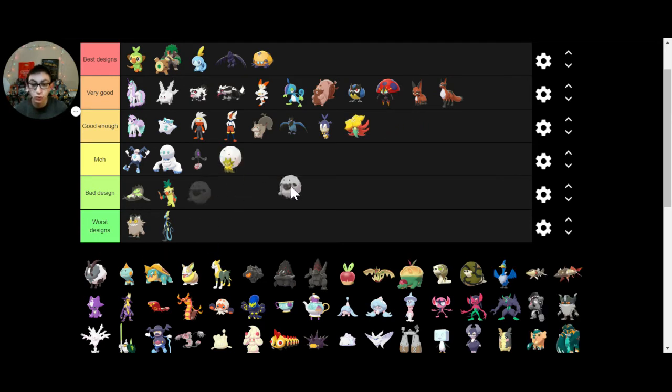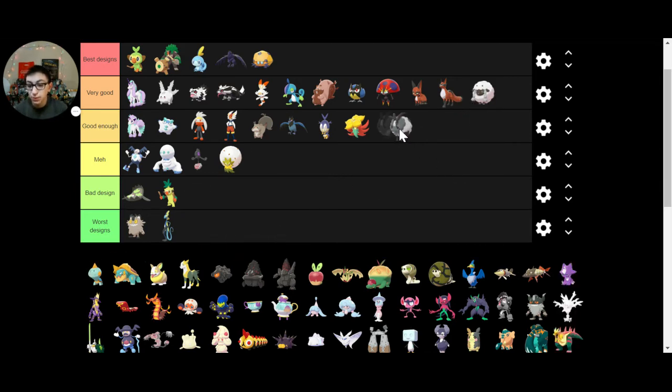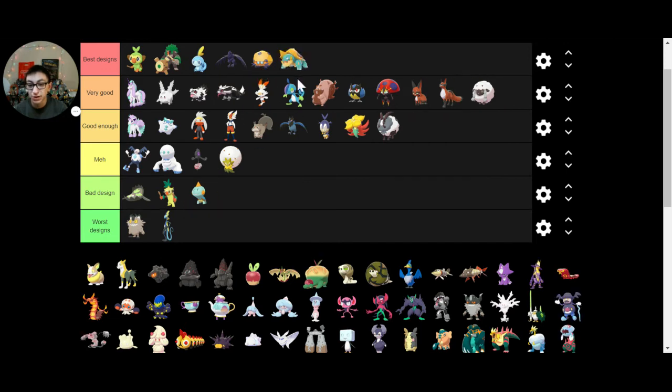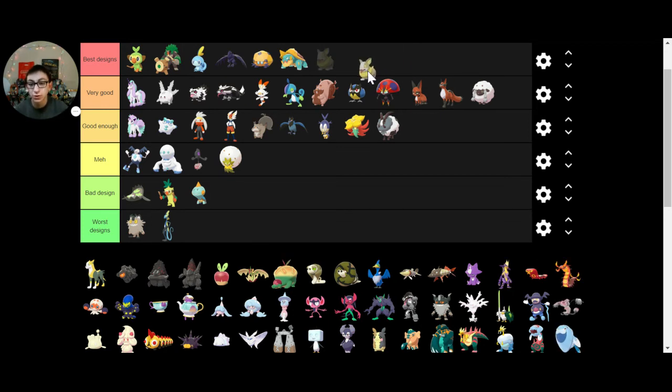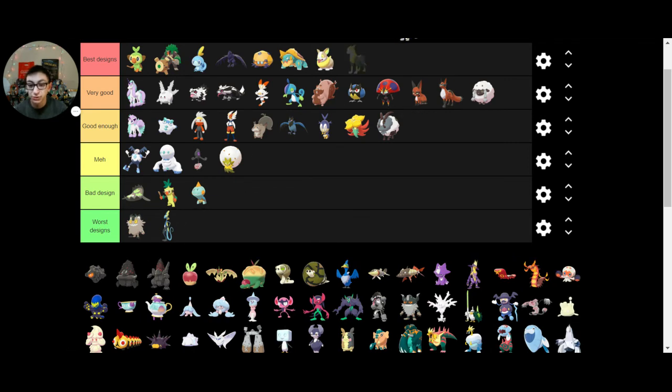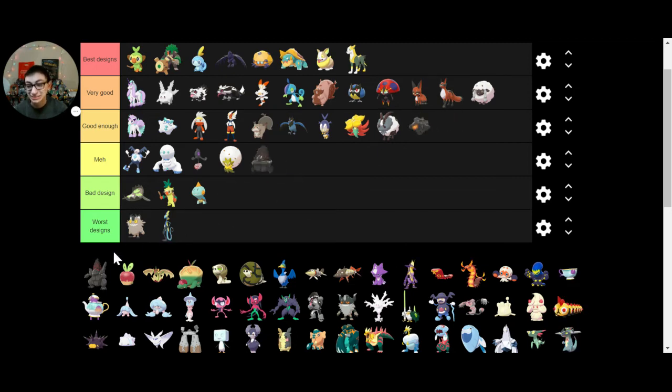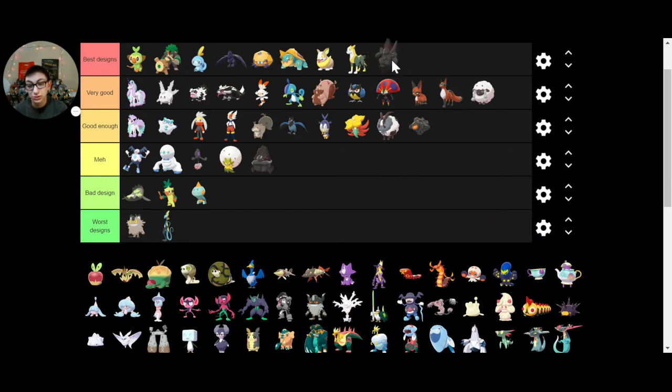Wooloo — it's a Mareep copy, but it's adorable. And Dubwool is a little bit worse because it's kind of scary looking. Chewtle — I don't like Chewtle. It's cute, but Drednaw is so much better. I wanted to use Drednaw, but because I'm using a different Pokemon I can't use it for typing. Yamper — adorable, love it. Boltund — love it. Rolycoly — they could have been more creative with the design itself. Carkol. Coalossal — I really don't like its name, but it's powerful and it looks really cool.